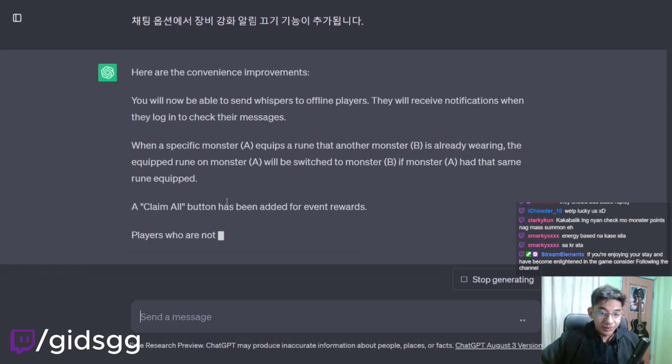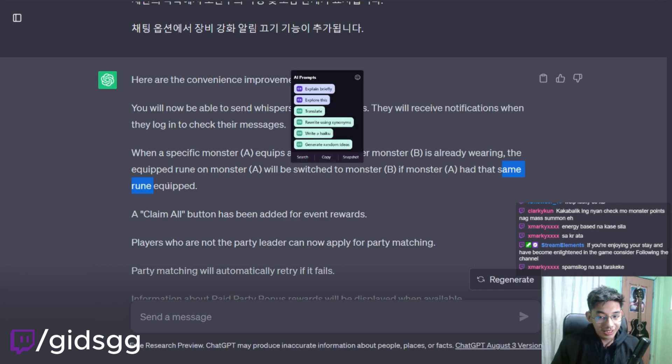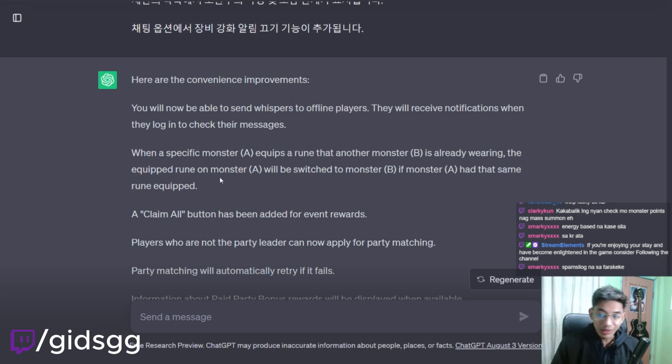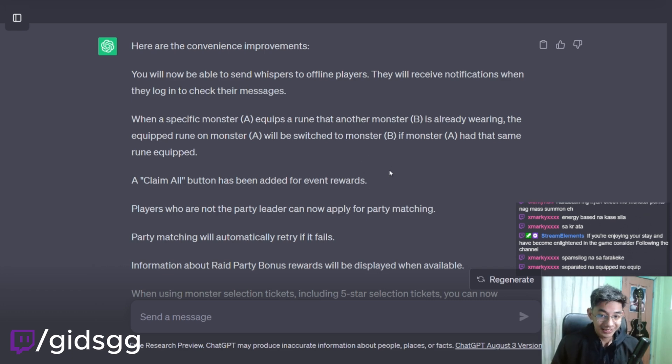Here are convenience improvements. You will now be able to send whispers to offline players — they will receive notifications when they log in to check their messages. When a specific monster equips a rune that another monster is already wearing, the equipped rune will be switched between the two monsters. So if it's a rage rune and you're swapping it with another monster's rage rune, they're basically going to switch. A claim-all button has been added for events! This one's really good, especially for bingo events — they're so annoying. Claim all would be really good for that.